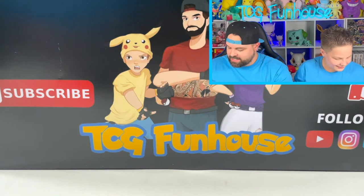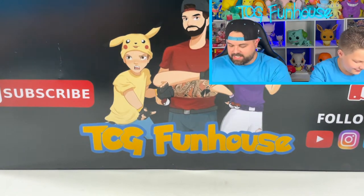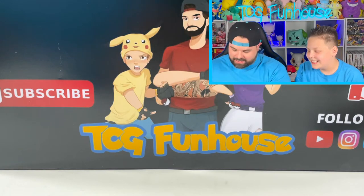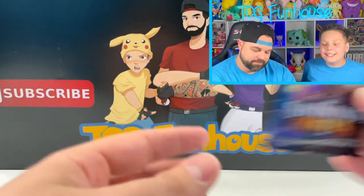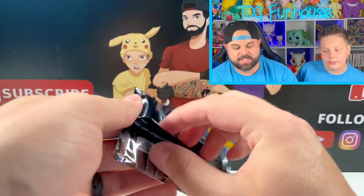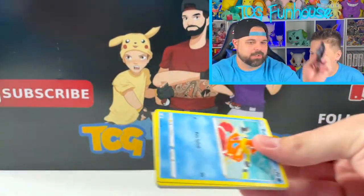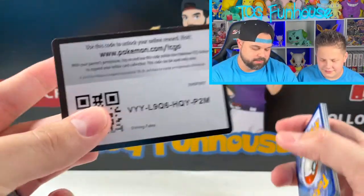All these tins came from the same sealed case — they all got the same cards inside. What the heck is happening? Maybe that's what they do. It's your boy Cormorant — he's got a crooked eye. He does. Look closer.